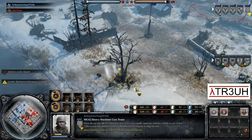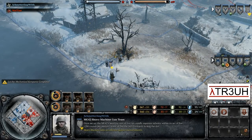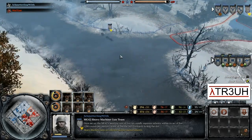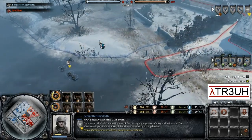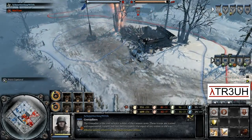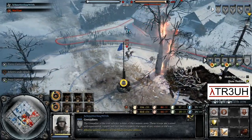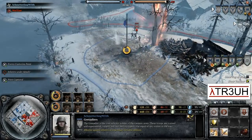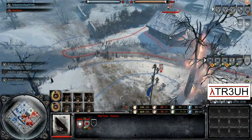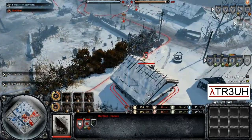A Maxim machine gun in the church is now catching this MG42 out in the open, getting it suppressed — it's probably going to get pinned down. It is crawling out of range and is no longer getting fired at. Because the river is frozen, it can just keep backing away instead of going through the normal path — quite a nice difference for this map. The conscripts are simply running through the river instead of having to go through here.